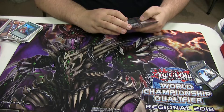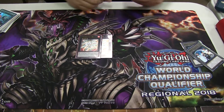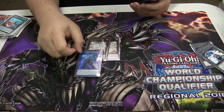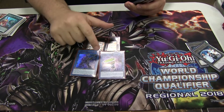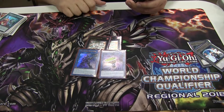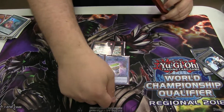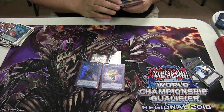Now for the extra deck. The MVP — double Abyss Dweller, Solemosaurus, it's just insane. I run two Link Monsters: Decode Talker and Underclock Taker. Underclock is clutch — it enables OTK. If you put a Conductor right below it, you can lower him down to 3,500 attack. It's pretty insane.